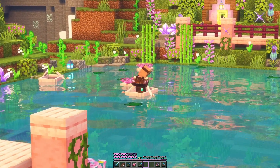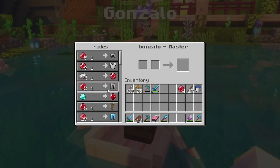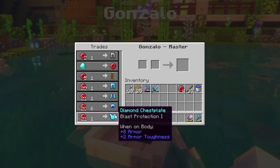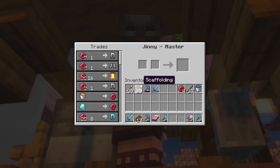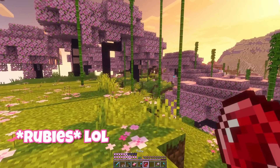Is that the armourer? How did you end up in the lake in a boat? Each to their own, I guess. Do you sell blast protection? Or we could go with Ginny. Oh, this is better. But it's 15 emeralds, okay.